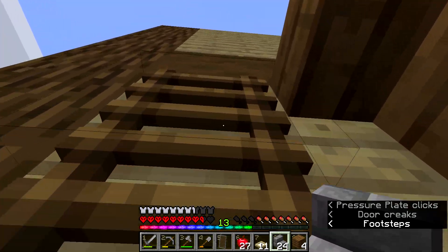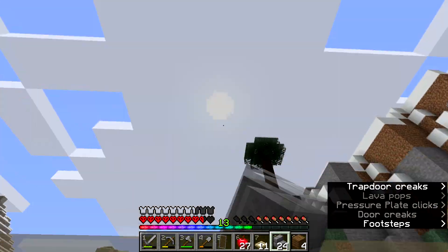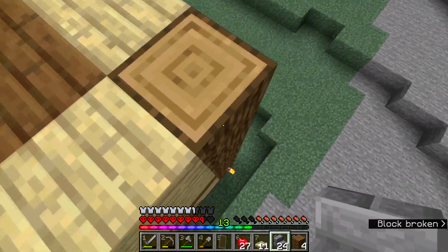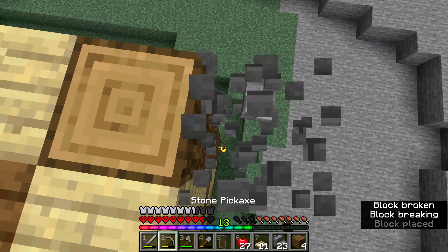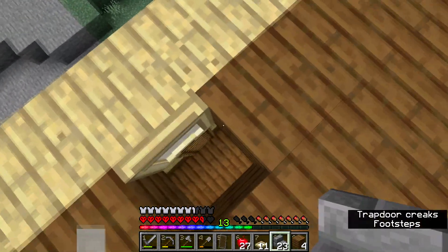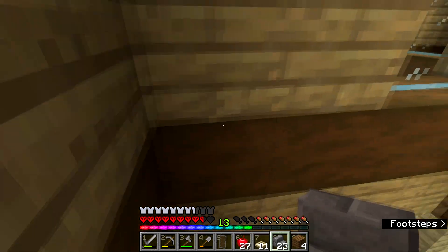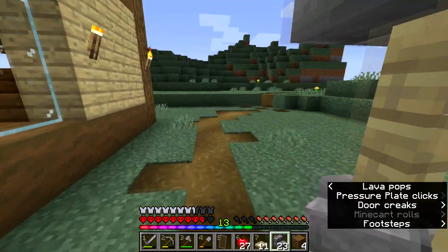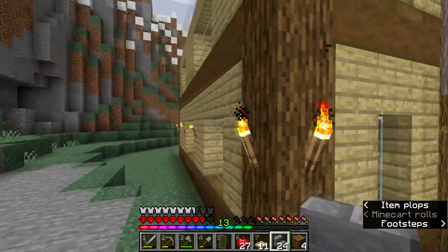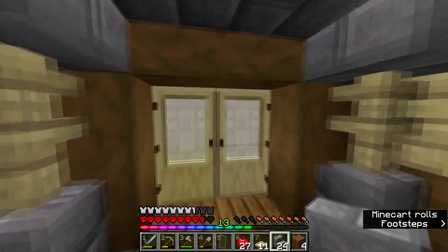I want the roof to have an overhang of stone brick stairs and then build upwards into something else. Give me your opinions on how I should make the roof and what I could put in the roof. Maybe I could make it like all creepy and Halloween themed or something like that.